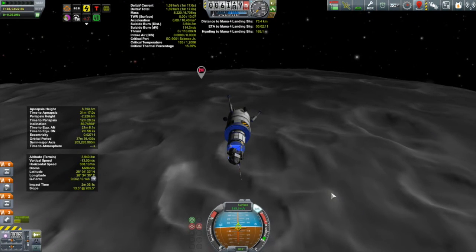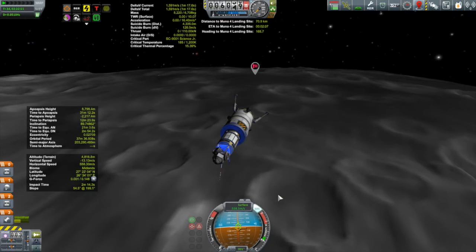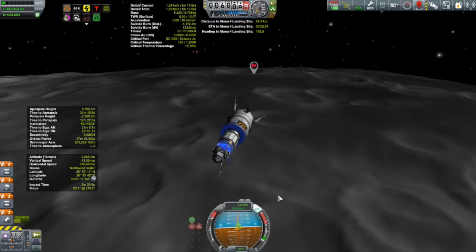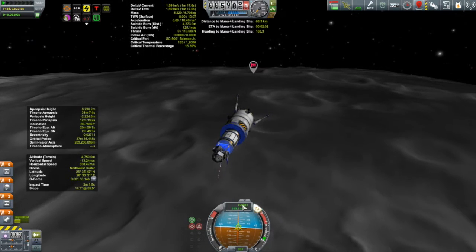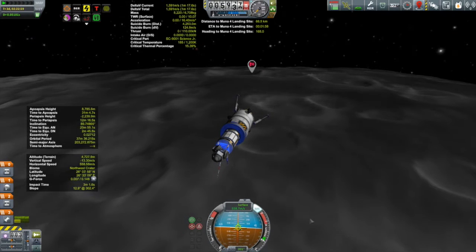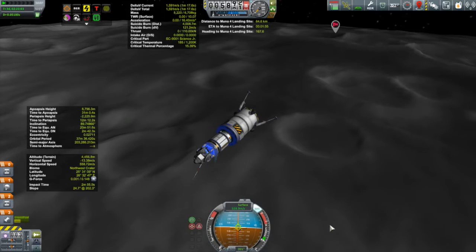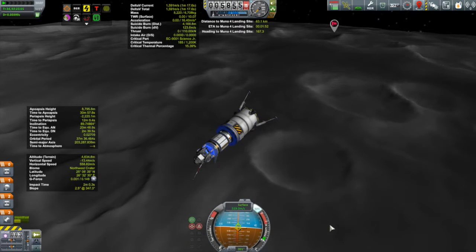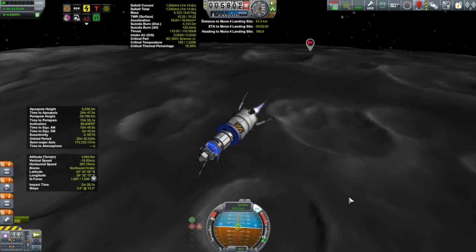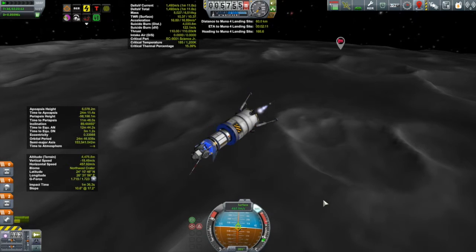Meanwhile, Muna 4 has a landing to perform. You've seen me do lots of powered landings before so I'm going to cut to the chase. According to Kerbal Engineer, I have 1,591 meters per second, which should be enough to get me down to the surface. That should be easy enough, and we're just about to begin that descent burn. That'll get me down to the surface — easy. Back up into orbit should be fine as well.